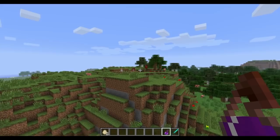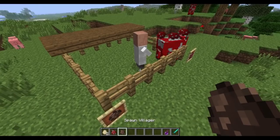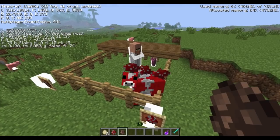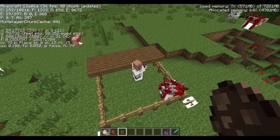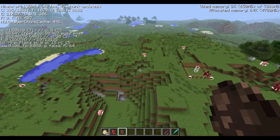Over here I've got this pen to show you that the hitboxes of baby mobs — like villagers, mooshrooms, any animal — used to be the same size as adults, and I can show you this by pressing F3 and B. The baby villager is now small enough to go under this half slab, which before, because they had the basic hitbox of the adult, they couldn't. So now you can make different things that exclude baby animals, so it waits till they grow up to maybe slaughter them. F3 and B, if you want to see the hitboxes of stuff — that's one of the little secret quirk things in Minecraft.